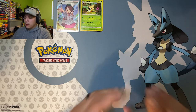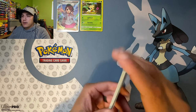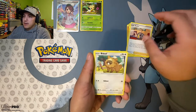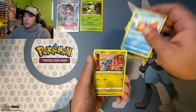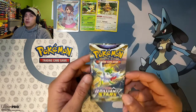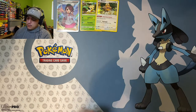Pack number two — let's go. Maybe we can get an ultra rare, or consider the trainer gallery an ultra rare, but we need a real ultra rare. Water energy, fire energy, then we got Hunting Gloves, Vibrava, Café Master, Budew, Electabuzz, Hawlucha, Weavile, Gabite reverse, Hitmonlee on top, and a holo rare Beartic.